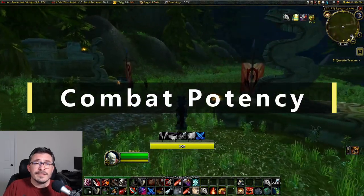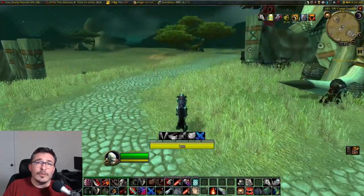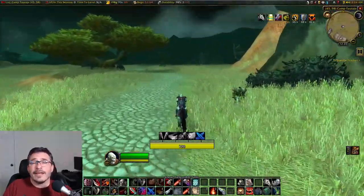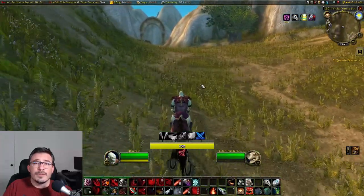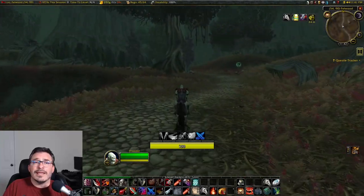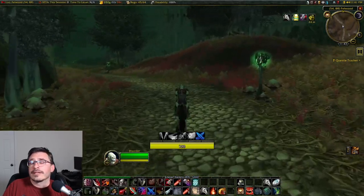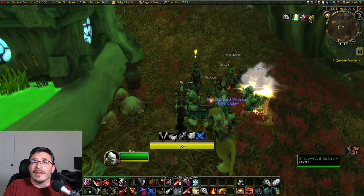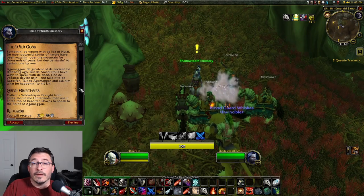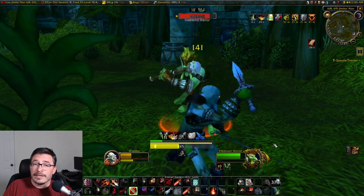Combat Potency is another rune that's going to take some time to get. This is a multi-step rune that takes you across a few zones and dungeons to complete. The good news is every class is doing this quest chain, so it should be easy to find a group when needed. To start, you're going to need to go to the Emerald Sanctuary in Felwood. There's going to be a troll next to the house who gives you a quest called Wild Gods, which asks you to get drought from trolls in the Hinterlands.